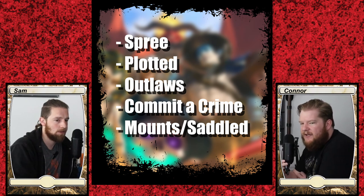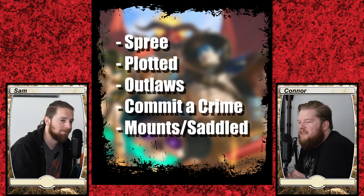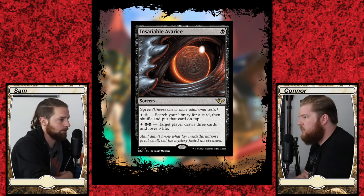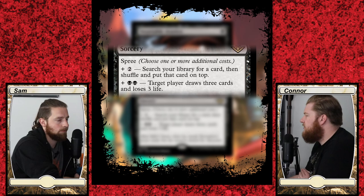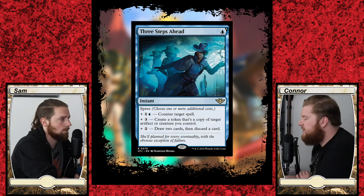There are five main mechanics. Some of them are basically just other mechanics with extra steps, much like how Disguise was Morph with an extra step. Spree appears on cards that are usually very low mana cost instants and sorceries, and with Spree you get to choose which modes you want to use on the spell. They cost additional mana for each mode that you choose, so you can get a very basic effect for very low mana, or you can get a whole ton of effects if you dump a ton of mana into it. They're very versatile with a lot of options.